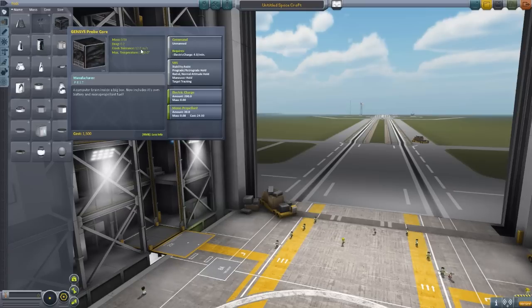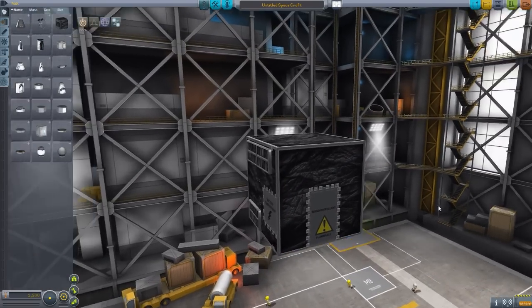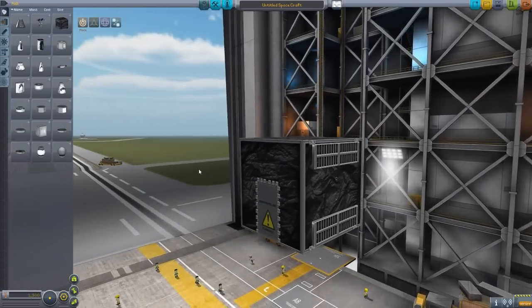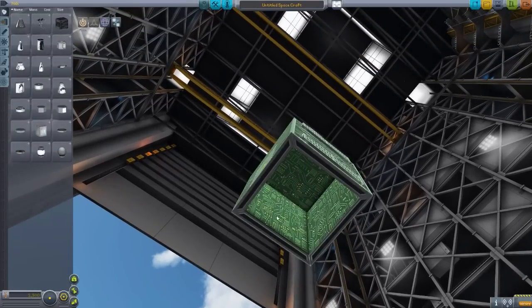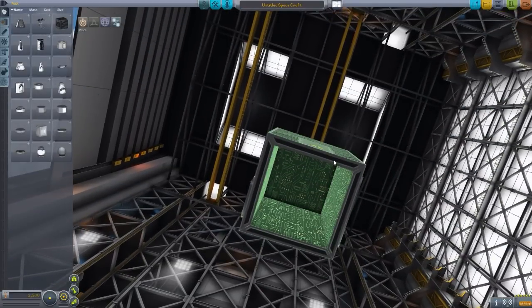The first is the Gensys Probe Core, which is a lovely little on-demand Command Pod with its own SAS system, electrical charge, and monopropellant, and it is based off of the Dawn spacecraft. I absolutely love the look of this little thing because it doesn't look like really anything special, just a good little cube with very kerbalized parts to it. It just looks like they bolted on a monopropellant tank and some more bolts for a battery compartment.